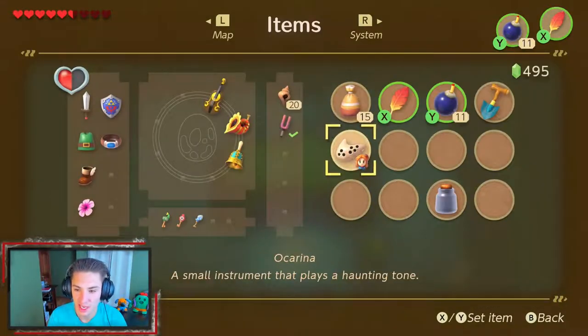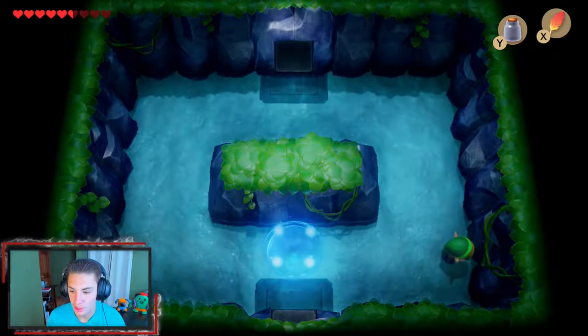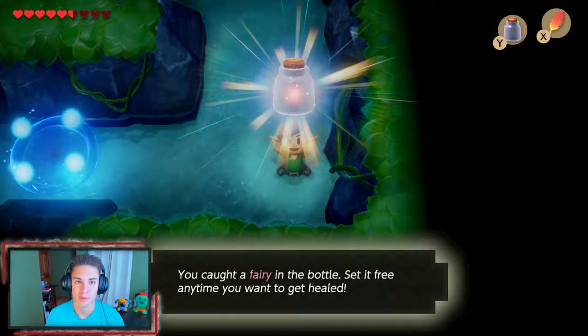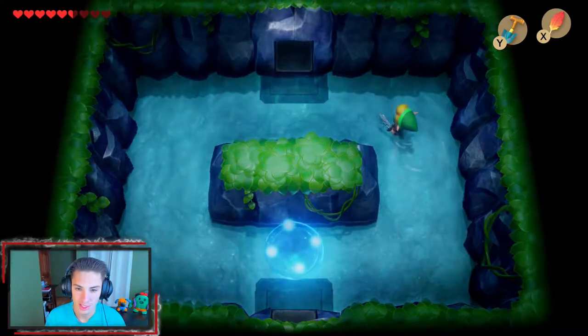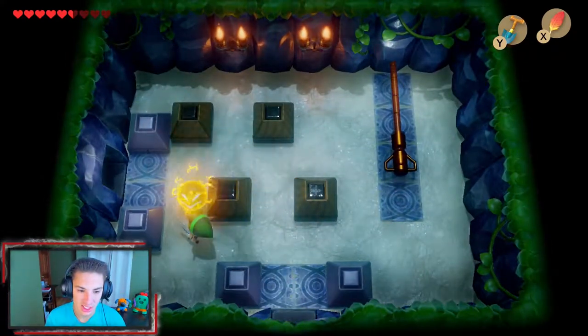We're going to capture the fairy in the bottle and save it for later, because I think we can grab a couple more hearts on our way and maybe save the fairy for a tough spot. We forgot to go back and get Crazy Tracy's medicine again, which revives us when we die. We'll keep the shovel out — it's not a big deal.